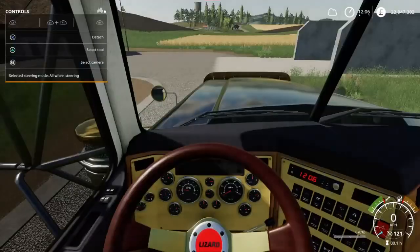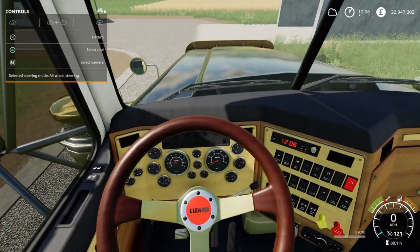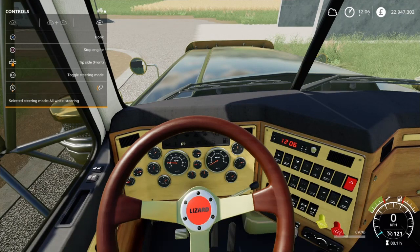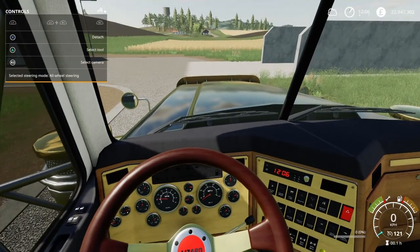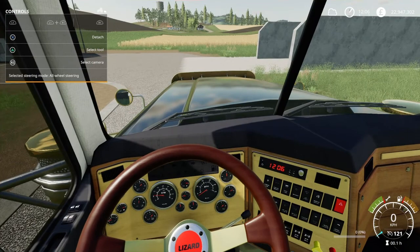Let's go back in here and check out the lights on the dash. Parking lights — it lights up on the dash. Headlights, high beams, rear work lights, signal light, and check this out — beacon. It's even got a beacon light indicator. That is pretty cool because I don't think there's another vehicle in the game that actually has an indicator for the beacons being on. Very cool.